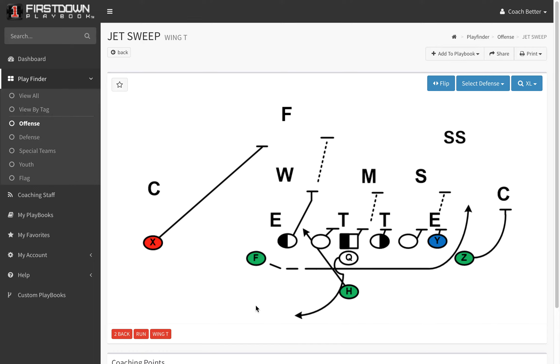There may be no other way to get the ball to the perimeter any faster with a run play than with the jet sweep. And so today, out of the wing T formation, First Down PlayBook is going to install just that.